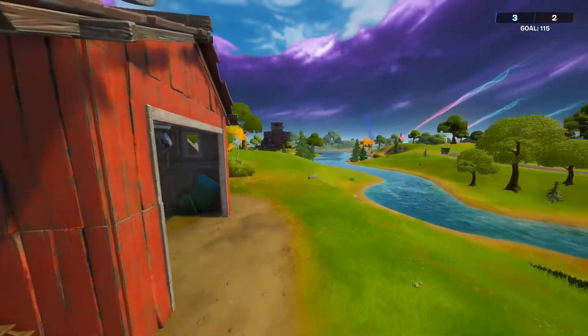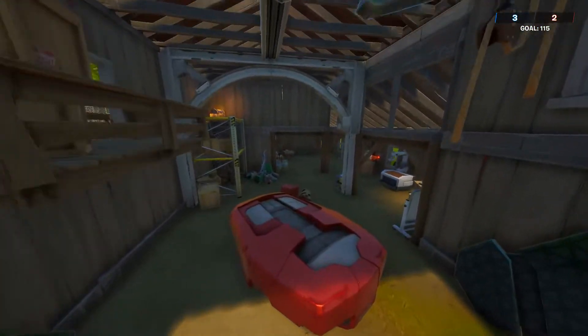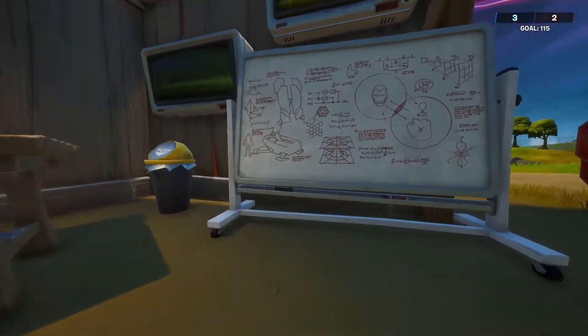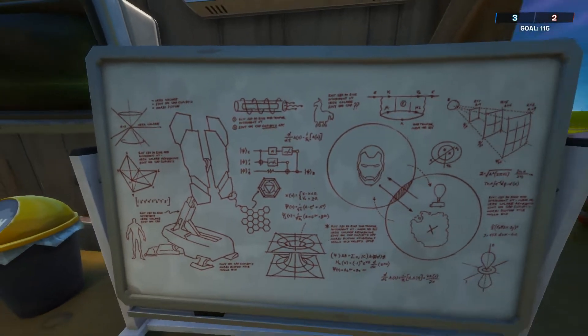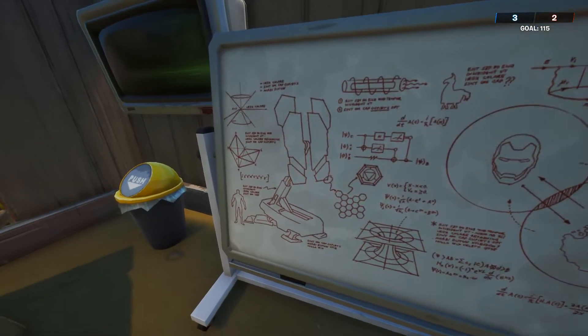These cannons are all around Frenzy Farm and the Orchard. We are probably going to say goodbye to Frenzy Farm and the Orchard. Let me explain this on this drawing — you can see the cannon, you can see the visitor sign.